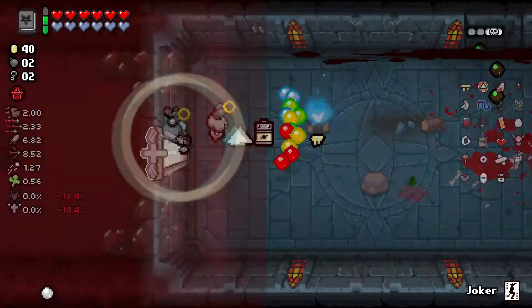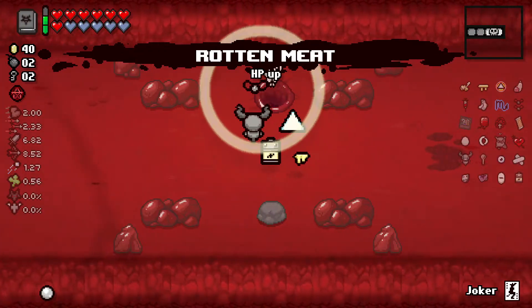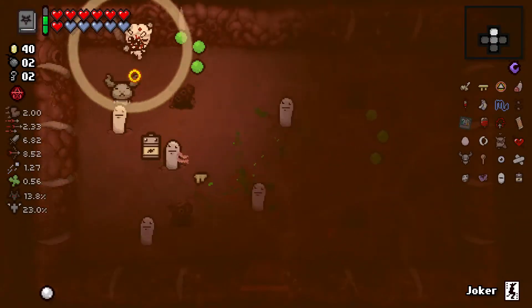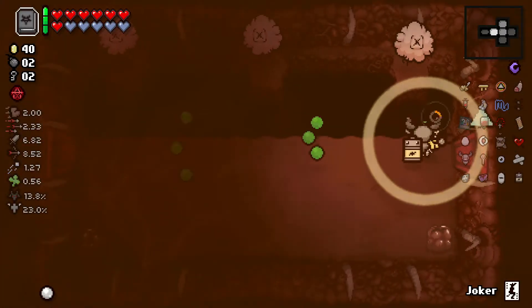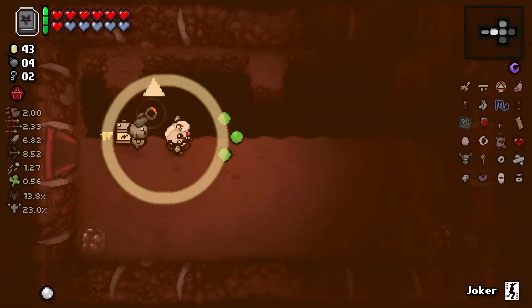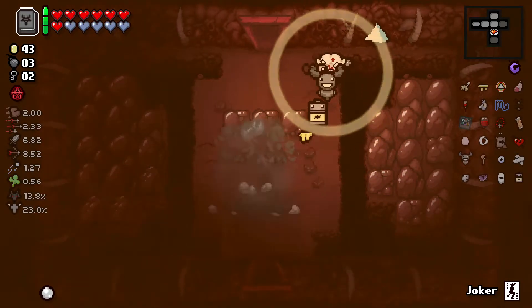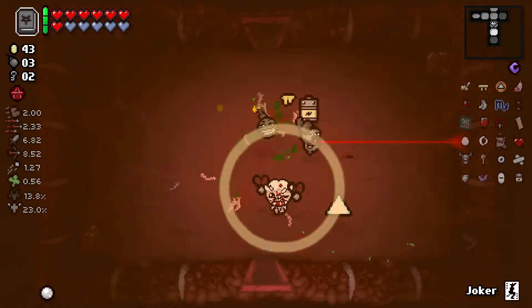Trisagion has appeared in the basement — that's a pretty alright item, I guess. I will take Red Hearts over Soul Hearts just in case. Alright, Womb 2. I would really like to find a treasure room that has a donation machine in it. I know that's a very big ask because it's just not likely to happen at all — like, it's not even likely for me to find a treasure room. But you know, it would be kinda cool.